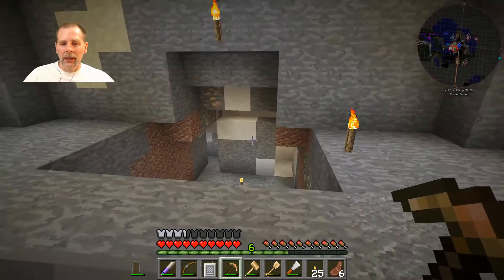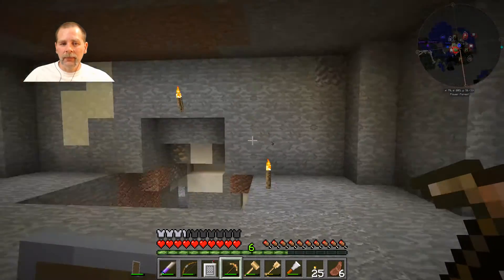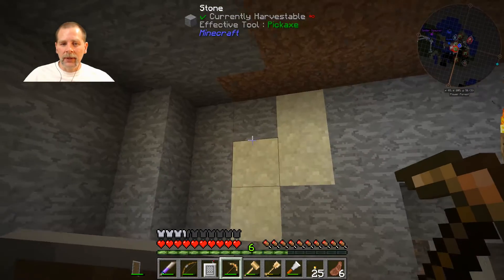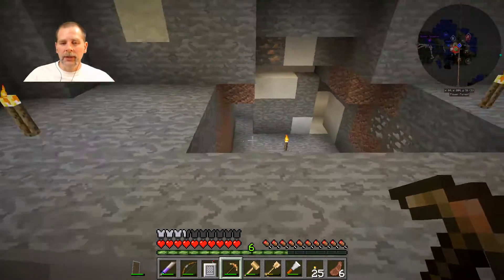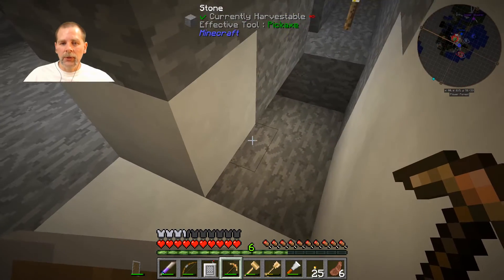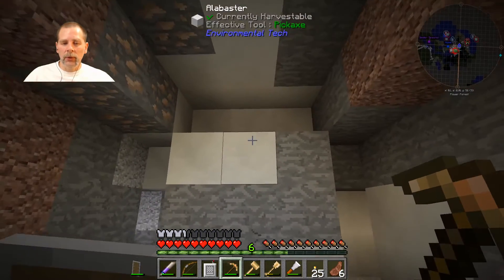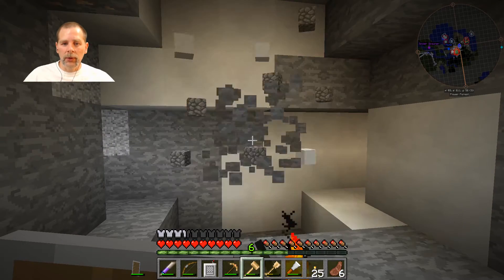Okay guys, we are back. What I did was I hollowed out the room a lot more and I kind of rounded out the sides. We're going to put a shell around this of cool looking blocks. I'm going to put the portal so the frame is going to be these 12 blocks here. I'm going to put the portal here and these blocks will be the actual portal.